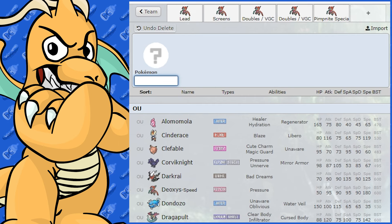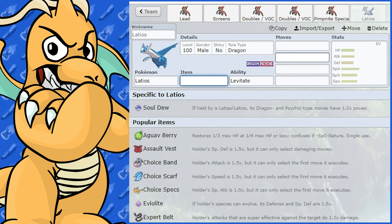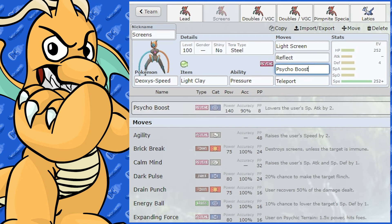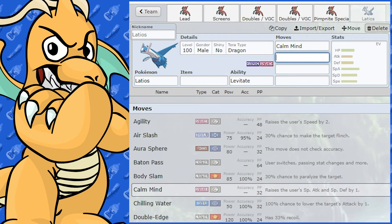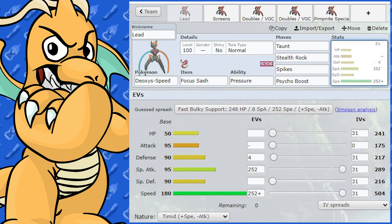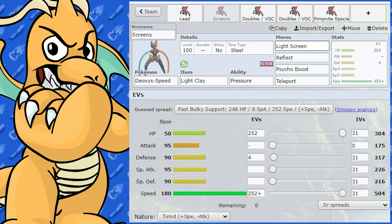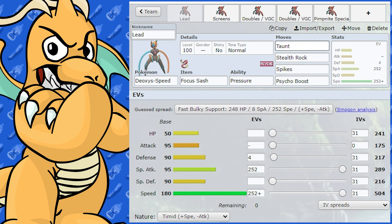Good Pokémon that can tank hits from Deoxys Speed and set up on it include Lilligant, which could use Calm Mind. In summary, Deoxys Speed has its niche — it's not a huge niche, but it's a very speedy Pokémon. I really like the screen set for pairing with hyper-offensive or bulky setup Pokémon. The screens, entry hazards, or speedy Taunt — that's where Deoxys Speed shines the most and what sets it apart from the other Deoxys forms.